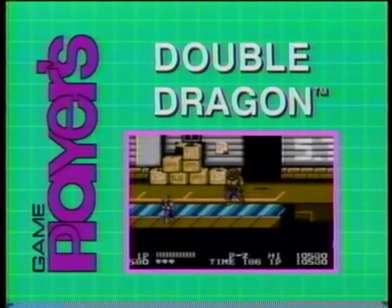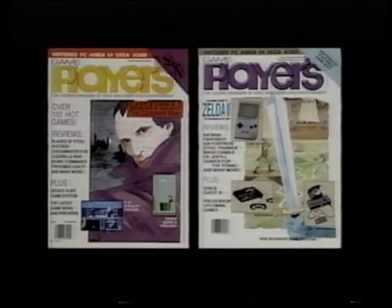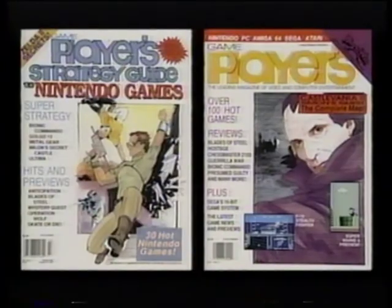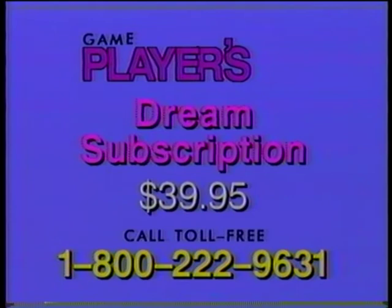If you enjoyed this great game tape, you'll really enjoy GamePlayer's Magazine. Every exciting issue is packed full of hints, tips, and playing strategies, just like the ones on this game tape. You can order a Dream subscription to both GamePlayer's Guide to Nintendo Games and GamePlayer's Magazine — a total of 18 awesome issues today for only $39.95. Don't miss another issue. If you want to play to win, call now. Our operators are ready. Remember, this number is for subscription orders only — the Dream subscription for Nintendo GamePlayers.